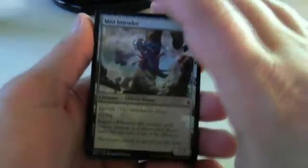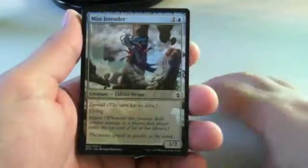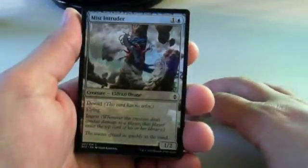I got a Foil Sludgecrawler — my dreams are come true. Abzan won the Pro Tour, I think — yeah, I'm pretty sure that was it.